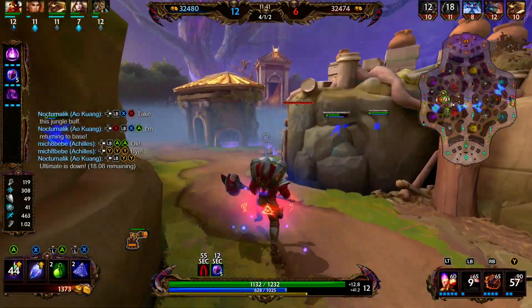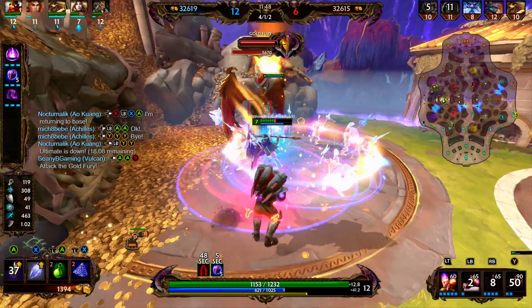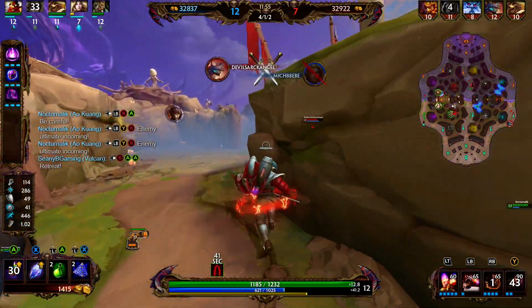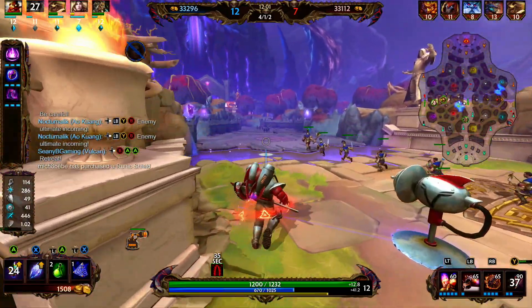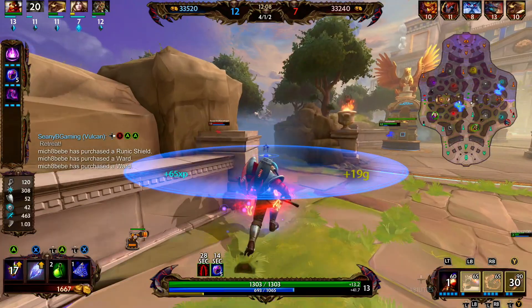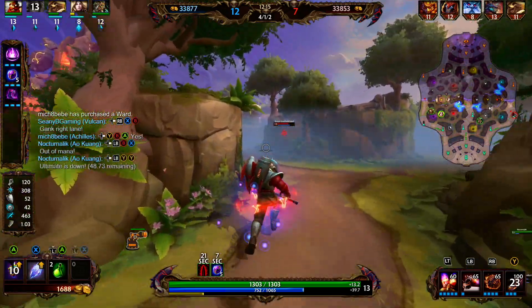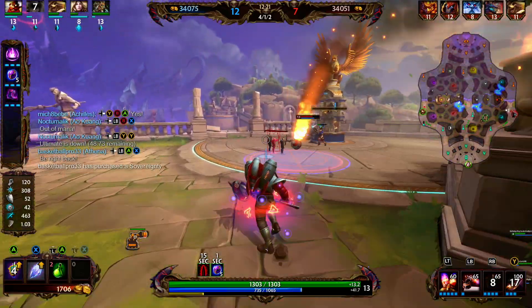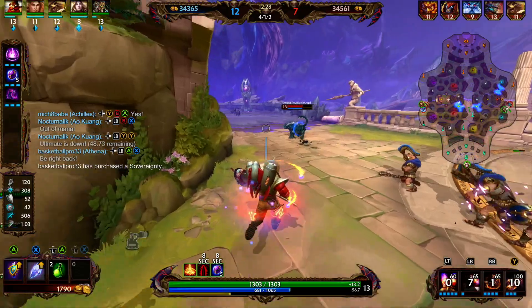Now that we've cleared that we'll rotate back. We might be able to get a Gold Fury right here, but Ymir is back so we're probably not going to be able to safely get that — we're just going to rotate back to mid. Our minions are able to clear the tier one tower in mid. Cerberus is a little overstretched; I think we should make a play for him. We're going to clear the minions so maybe he takes a little bit of tower damage, but unfortunately he does not.